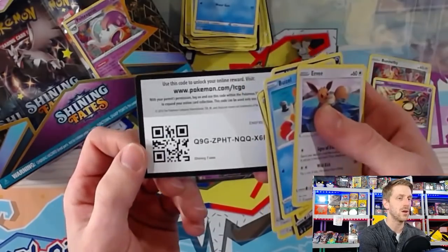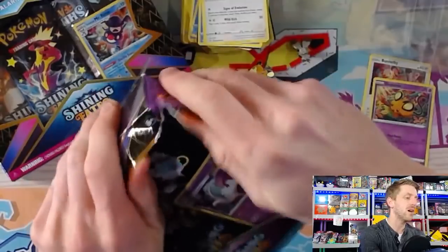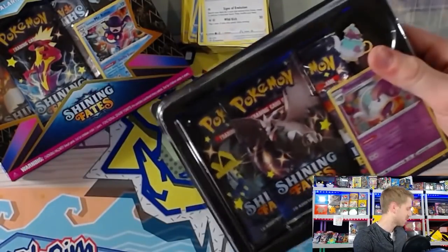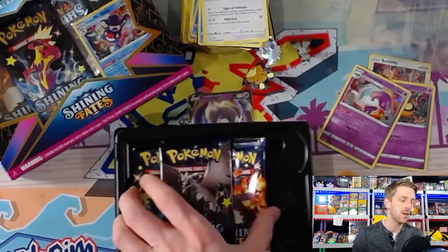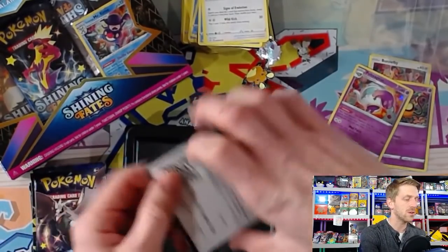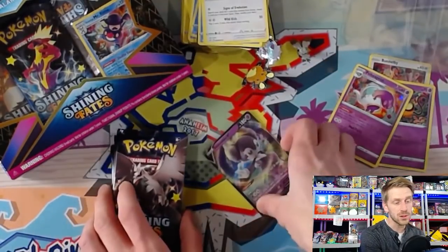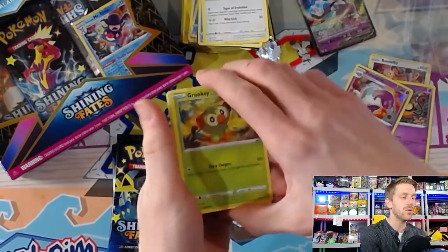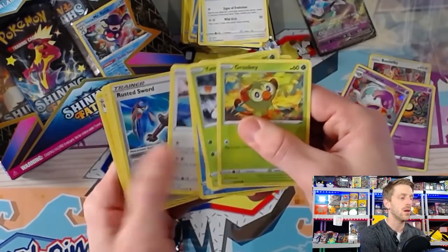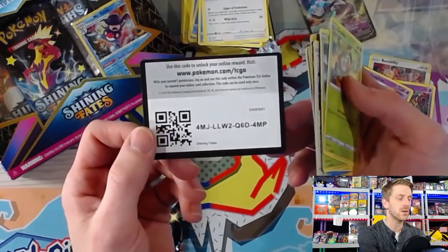We just struck out completely in that box — one for six, which is not the way you want to start. All right, we're going with Poltergeist now. We're saving the upside-down pack for last because that's where the Charizard has to be, right? Charizard is obviously the card that most people are chasing in this set. I personally am very much going after a Suicune Shiny because it looks so cool, but I would also be okay with a Shiny Ditto VMAX. All the Shinies are just a lot of fun to open — that's why this set is so popular. It really attracts collectors, casual players, and competitive players alike.